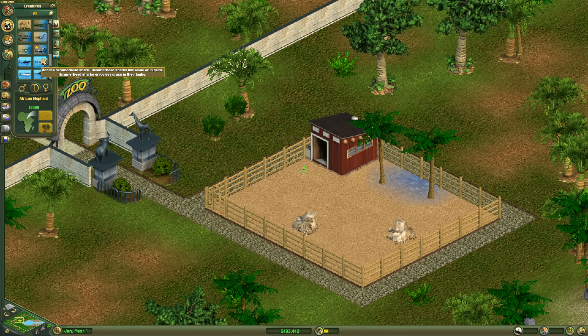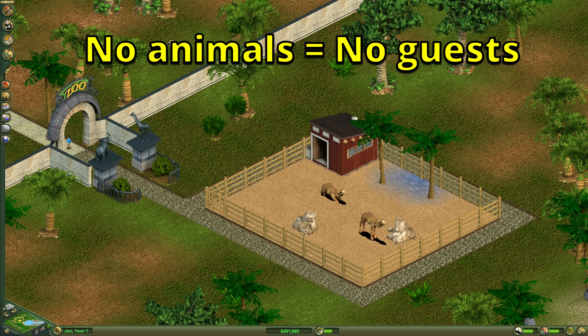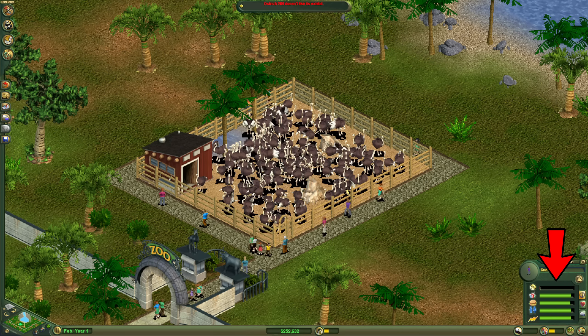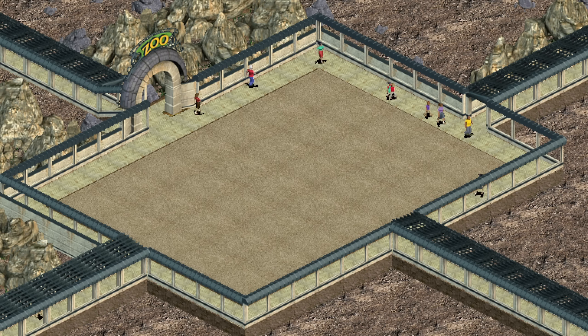The most important thing you need to get any guests is at least one animal — it is a zoo after all. If you have no animals your guest generation will always be zero. If those animals are unhappy your guests will be unhappy as well, so we also need the animals in the zoo to be happy enough for that to not be a problem. So what's the smallest exhibit that can keep an animal happy?